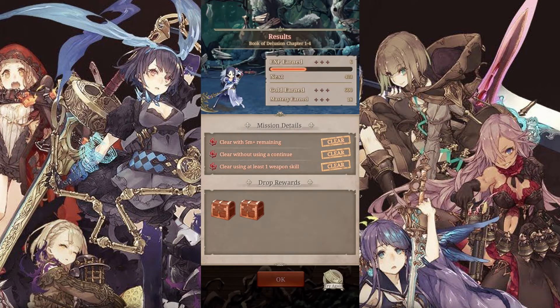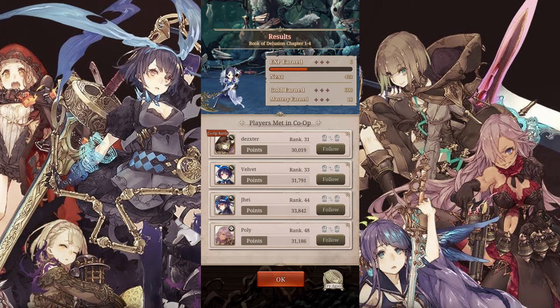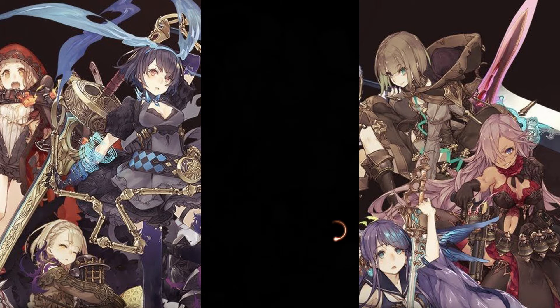Before you exit too quickly, at the end of each battle you do have the option to follow the players you were just in a co-op battle with, so let's go ahead and follow all of them. To maximize your chances of acquiring friendship medals, ideally you want to follow as many people as you can.